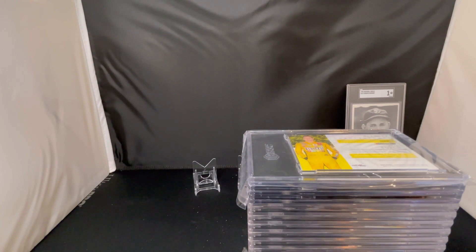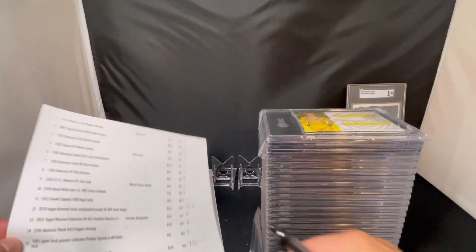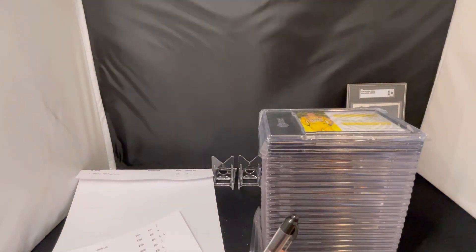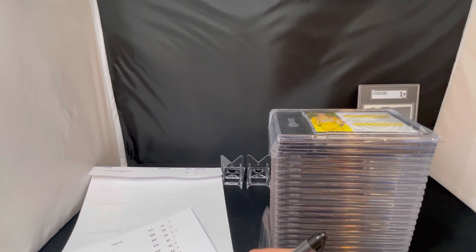So let's start just from where we are here. I don't think these are in the right order because the card on top is not the last card I did, but we'll jump in. We already did the Rogers Hornsby — that's the 1936 National Chickle. That one got a 1, so we did a little better there.